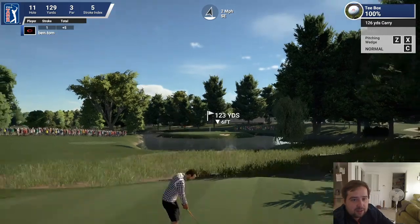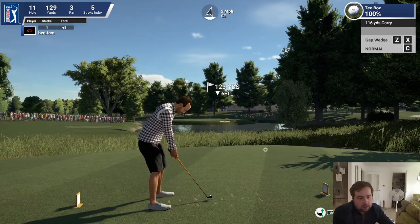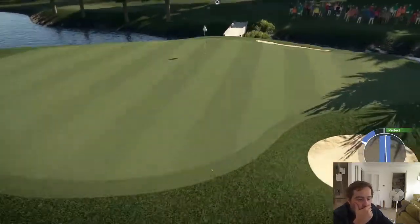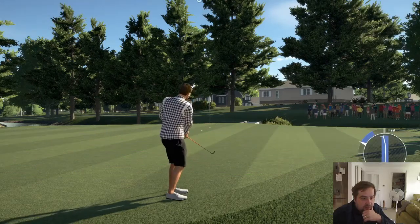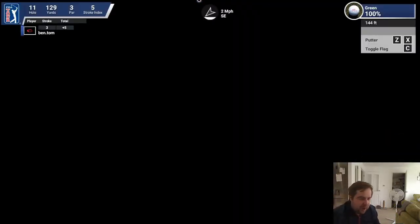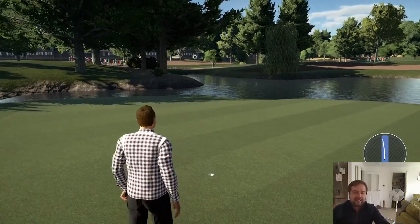It's six foot down, 126 yards carry, 123 yards away. I just feel like if I do that I'm going straight over, so I'm going to go club down and just go full pelt. I should have just trusted what it was saying. At least I'm not in the water — that's the main thing. Okay, so 11 yards carry, sand wedge, 15 yards away, one foot up — it's a chip shot, I'm just going to go for it and hook it a little bit. Chance of par — there's barely any movement on the putt. Get in! I'll take that.